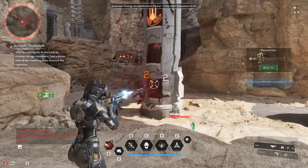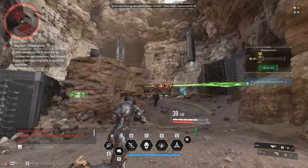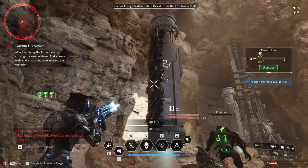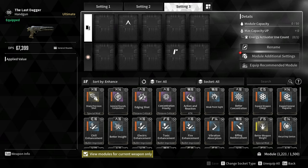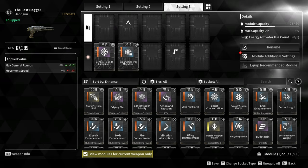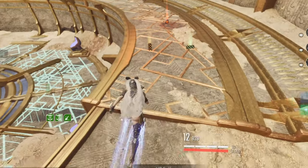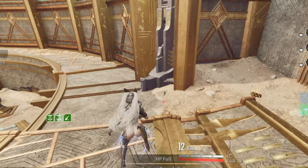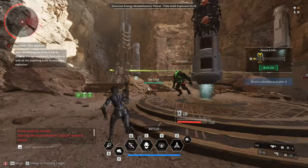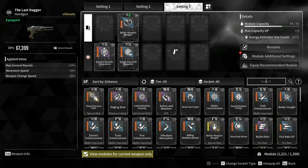First, you need a general rounds weapon — it could be anything: a handgun, SMG, assault rifle, or even a machine gun. In my case, I'm using the Last Dagger since handguns have a very fast swap animation. You need to use two modules: General Rounds Compulsive and Expand General Rounds. Every time you pick up a general round ammo, swap to the weapon that has these two modules to increase your total ammo reserve. To further increase the weapon swap animation speed, I use Better Weapon Weight and a special module also called Better Weapon Weight.